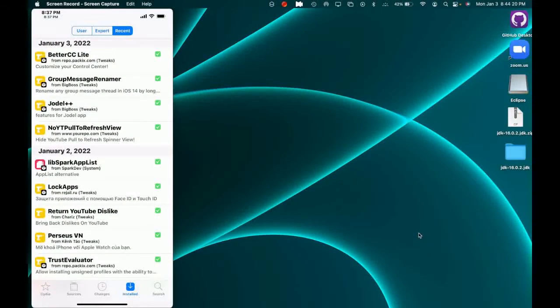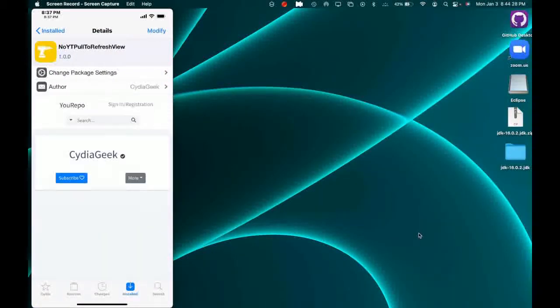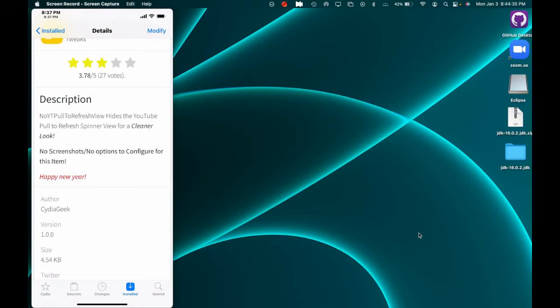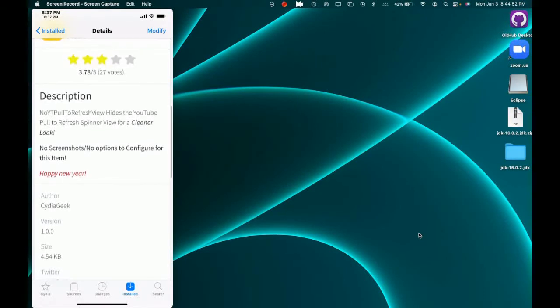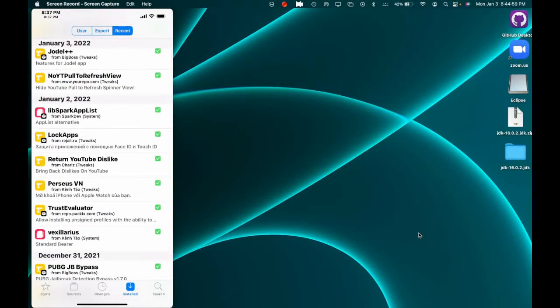The next Cydia tweak is No YT Pull to Refresh View. This tweak does exactly what the name says — there's no option to configure. Just download it and the description explains it: it hides the YouTube pull-to-refresh spinner view for a cleaner look. If you want to see what it looks like, download it, open your YouTube app, and test it.